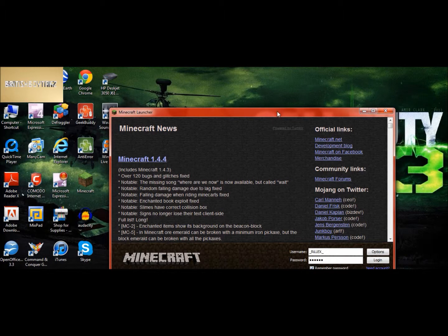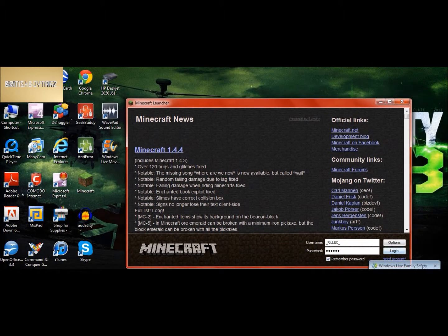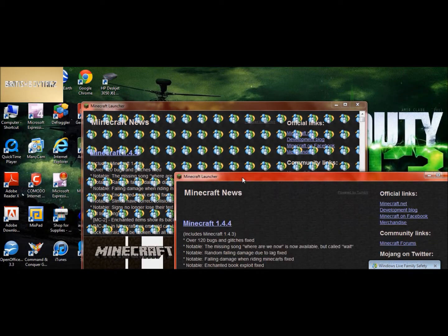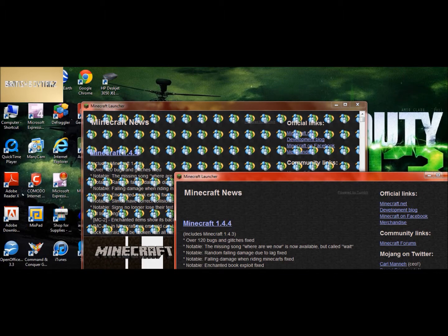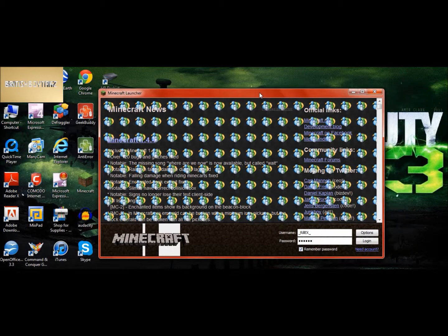And it would say it's blocked some stuff, and then it would pop up — see there it is, Windows Live Safety — and then it would pop up like that. I don't know why, but it has. So let me just pick it off and show you. That's an intro of how to run Minecraft — not like this, because no good can come from it.